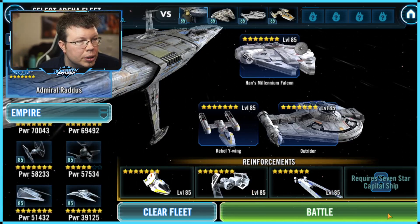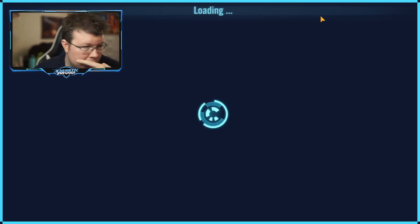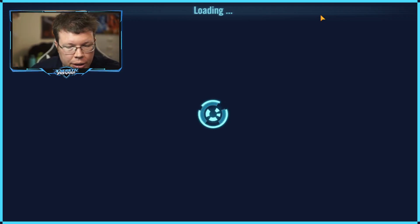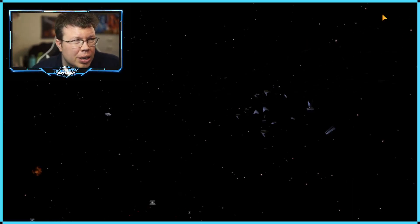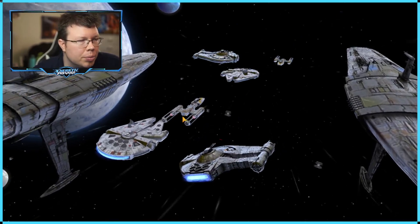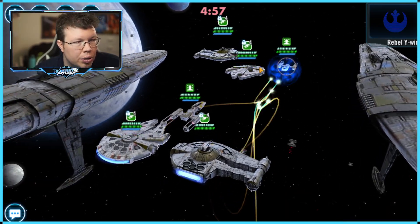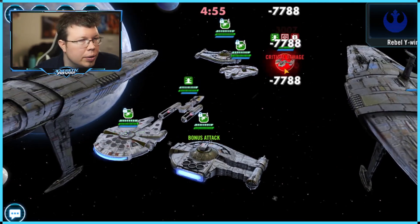Remember, it's a five-star Profundity, so not all the abilities are there. The biggest difference is we can't hand a bonus turn on basic to someone — that's the one I always have to remember the difference for. I also have lower relics on this account on everyone.